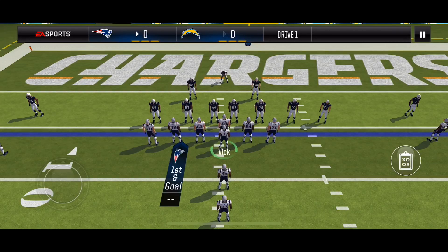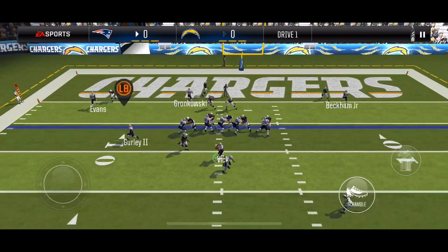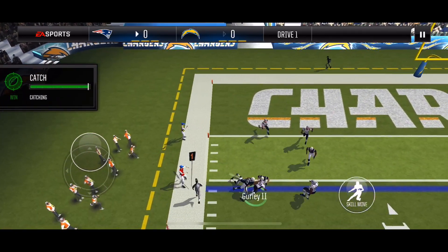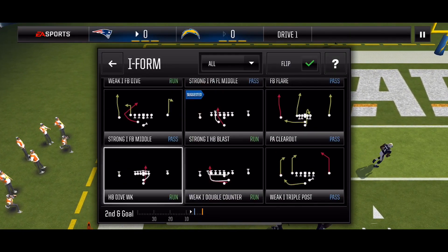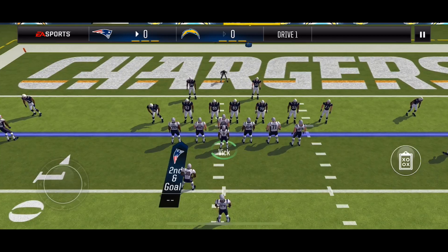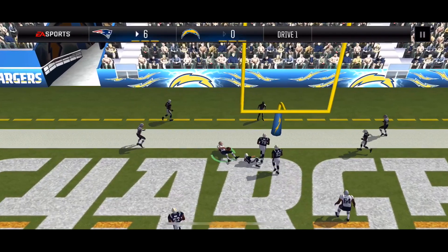I'm within the 6-yard line, so fullback flair will pull up goal line defense, so I'll semi-lob to my fullback — he catches it but only gets a few yards. I'm within the 5, so triple post will pull up goal line coverage, and I'll be hitting my tight end. He makes the catch and gets a touchdown.